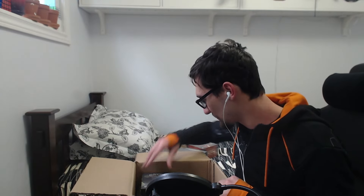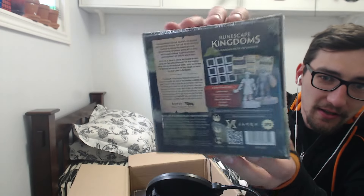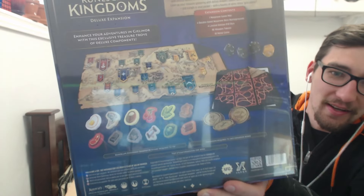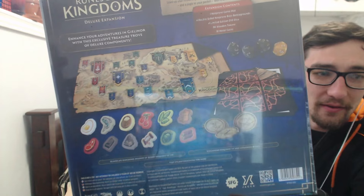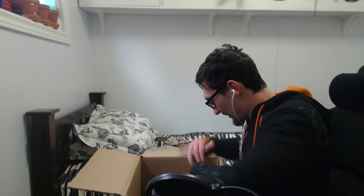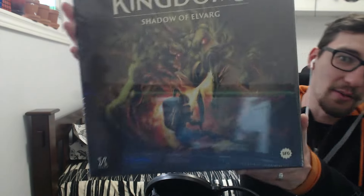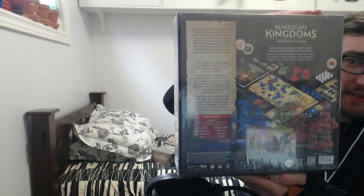I don't remember which ones were included by default and which were specific to the deluxe. The Culinary Romancer - I do believe that one was a Kickstarter exclusive. Here is the deluxe expansion, and you can see all the fancy stuff like the wooden tiles and playmats in there. Down at the bottom of the box is the base game - Shadows of Elvarg. Very exciting!